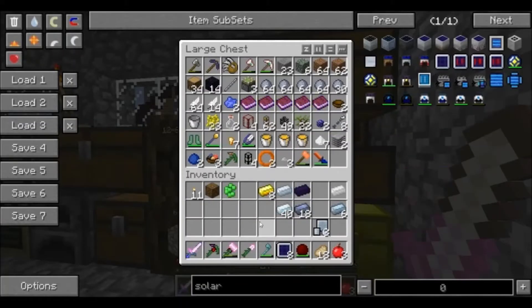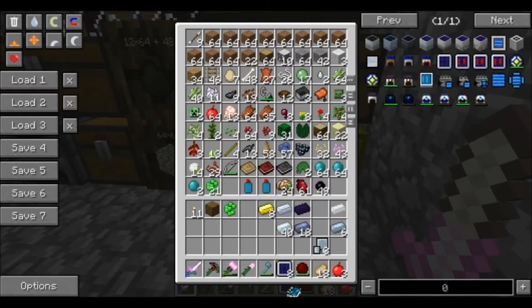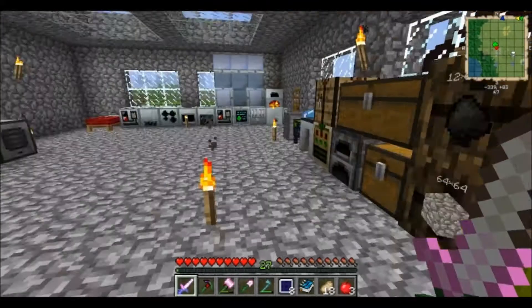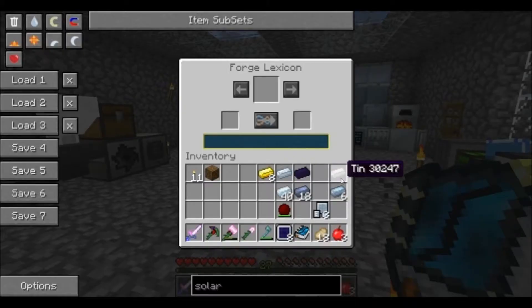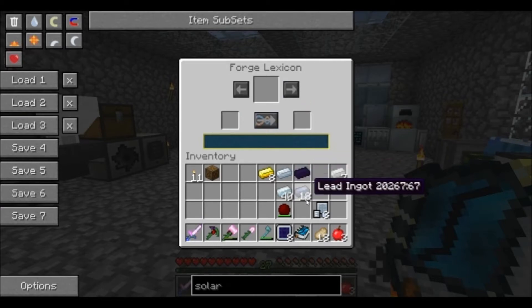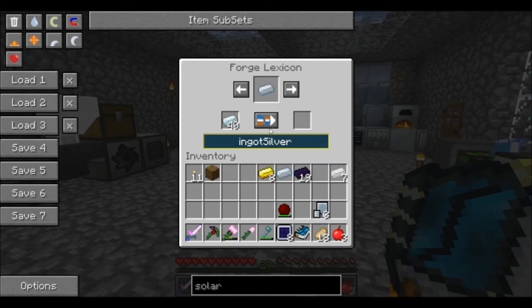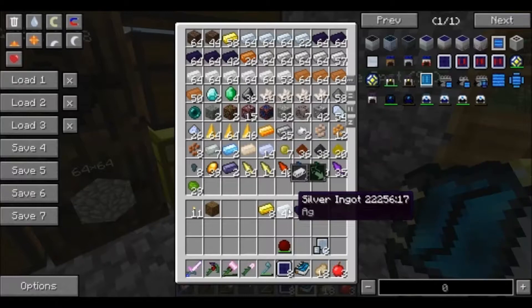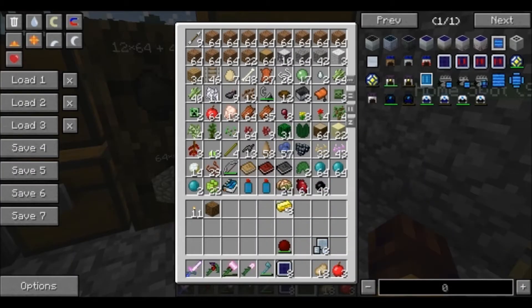Okay, you might be yelling at me in the comments because you probably see it — but I'm a big ol' goof. There we go! Alright, let's make this into this, and this into this, and this into this. That's how we take care of that with the help of our trusty forge lexicon.